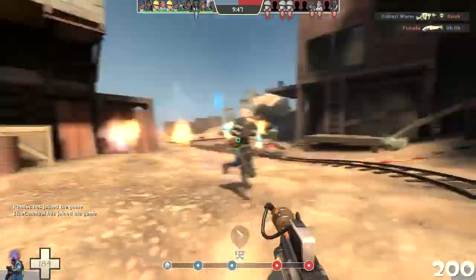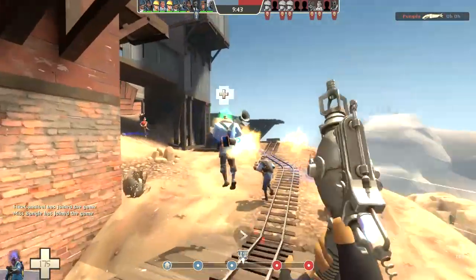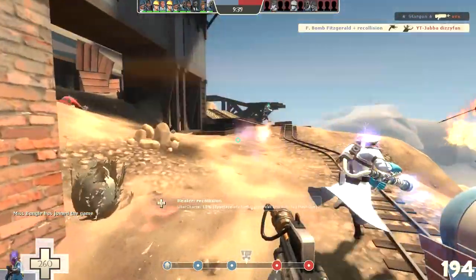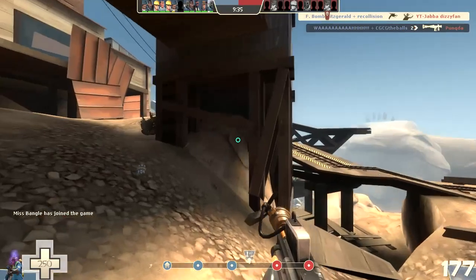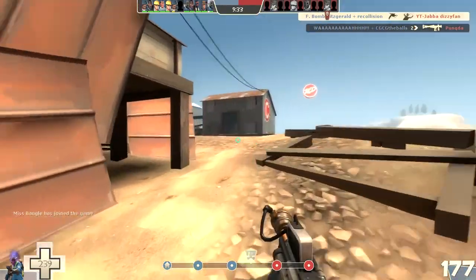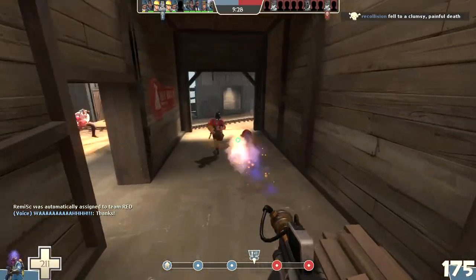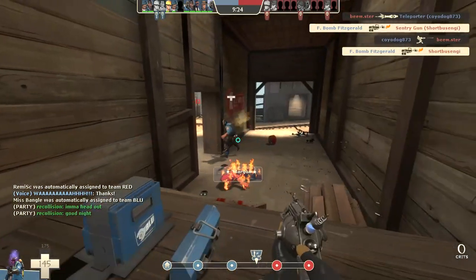Looks like we're pushing pretty good. This little corner is always kind of tricky — I know Spies like to come up from the undersides. I'm just going to keep passively flaming around. I got a kill somehow there. I'm going to sneak up here a little bit and see if I can flank on this stairway — sometimes they don't monitor this and you can go all the way to their spawn.